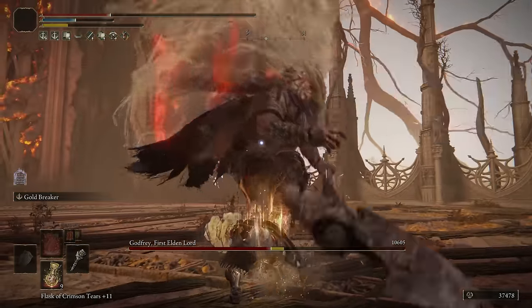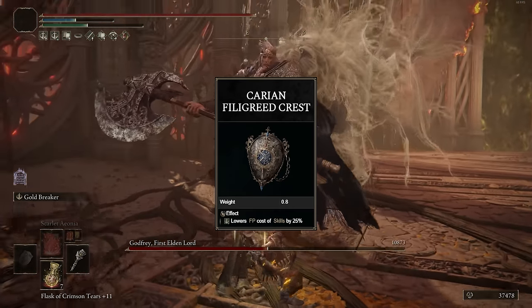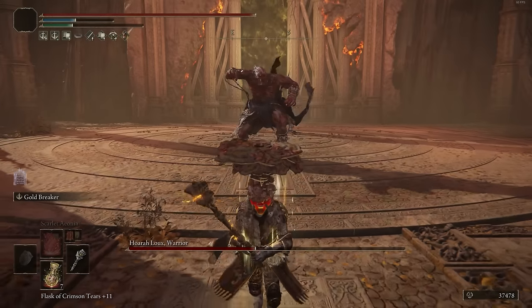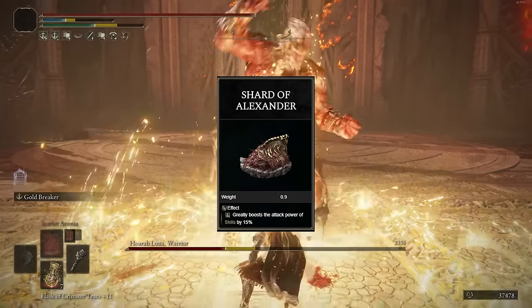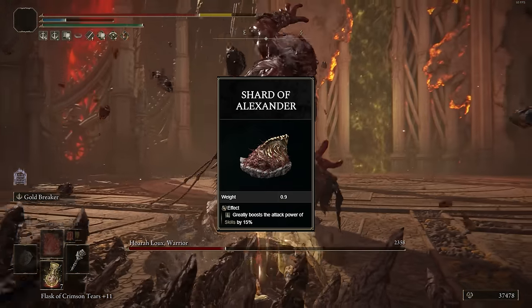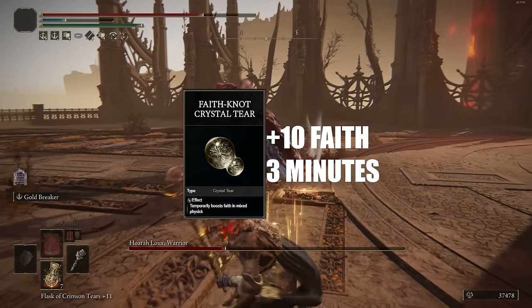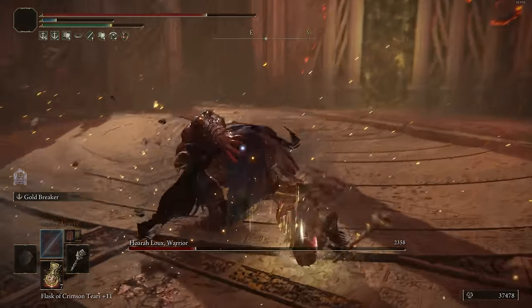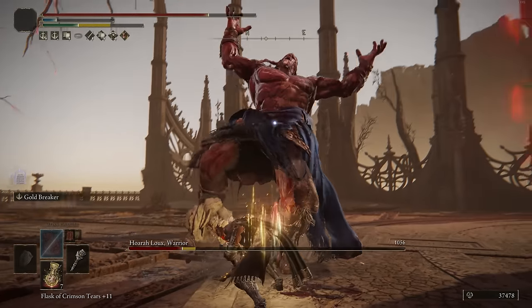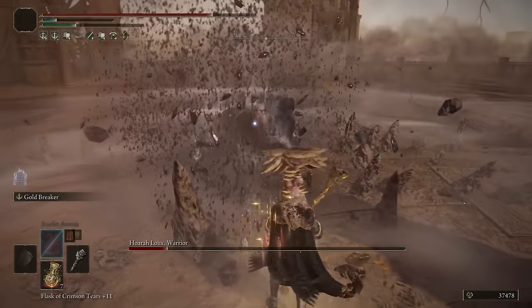Obviously you can stack Rot and Poison at the exact same time. As for the rest of the Talismans, you want to have the Fluxed Canvas Talisman for more spell damage. I went with the Cerulean Amber Medallion to just decrease the FP cost of the weapon skill, because Godslayer's Greatsword — Godskin Peeler — is pretty expensive at 27 FP, but with that talisman it decreases to 20. And the Shard of Alexander just further boosts the damage. As for the Crystal Tears, I went with more Strength and more Faith. You will end up getting more damage with a Holy-based tear, but I went with a Faith-based tear to further enhance spell damage and actually meet the minimum requirements for the Scarlet Aeonia spell.